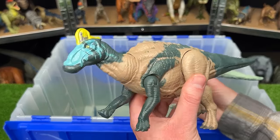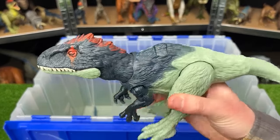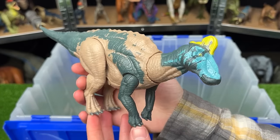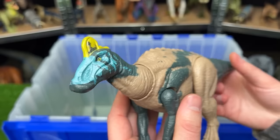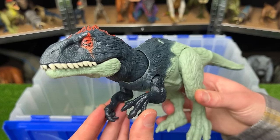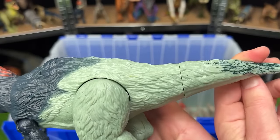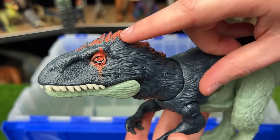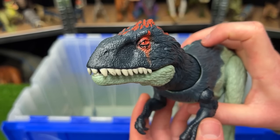Next is the Primal Attack Edmontosaurus versus the Dino Tracker's Eocarcharia. The Edmontosaurus is an herbivore on four legs with bright blue and yellow face coloring, and its tail moves the head around. The Eocarcharia is much scarier looking with feather texturing over its entire body, red painted around the eyes and on top of the head, and an action button for chomping and sound effects.